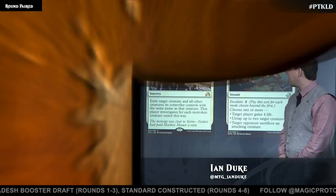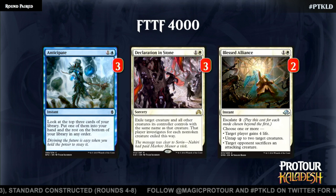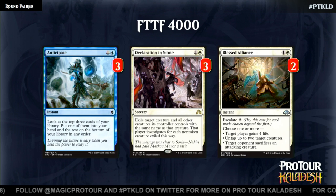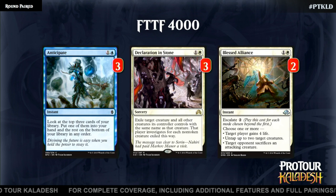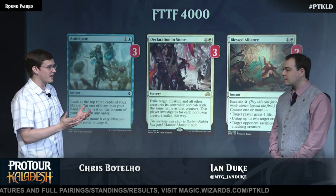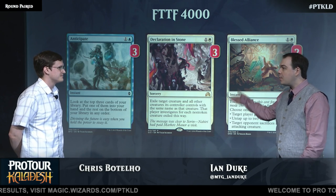Let's look at what rounds out the non-creature spells in the deck. Anticipate draws into our combo pieces — we need to hit a good mix. Consulate Surveillance gets bad without Dynavolt Tower, and Dynavolt Tower is good but not great without Consulate Surveillance. Anticipate is a great way to help bring everything together, and you can chain them to generate a ton of energy. Declaration in Stone and Blessed Alliance round out the more general removal. Declaration in Stone turns out to be pretty important against decks playing Emrakul — we don't really have a good way to interact with it since we're pretty much entirely instant-speed, so the combination of sorcery speed and exiling the Emrakul is really important.